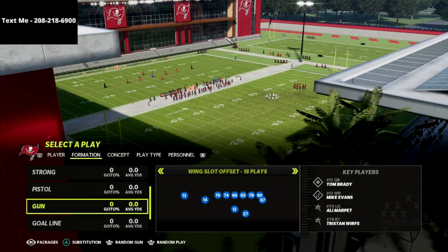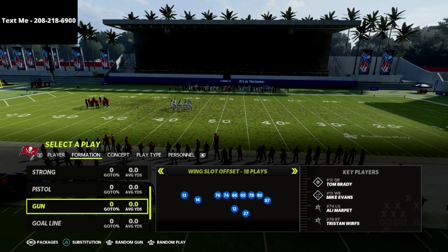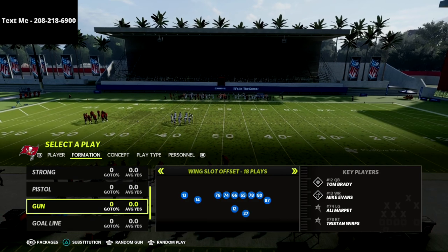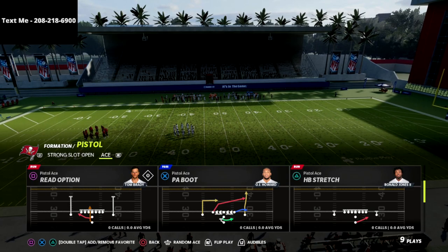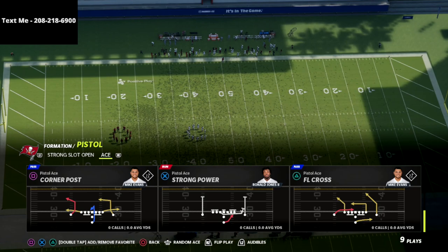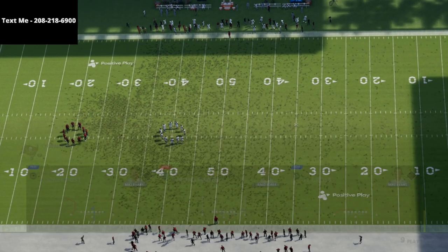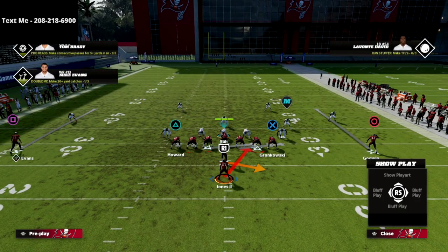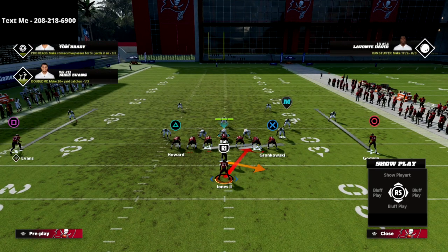The reason I like this scheme so much is because number one, Seattle has a lot of really good gun ace sets. I could come out in gun ace wing slot offset or ace offset — both really good plays. But what I love about this Pistol Ace is how good this strong power really is this year. We're just going to break this down against kind of the meta defense in Madden 22, which is a 3-3-5 wide. This is Pistol Ace strong power, and this was very similar to how good this play was back in Madden 25 and Madden 15.